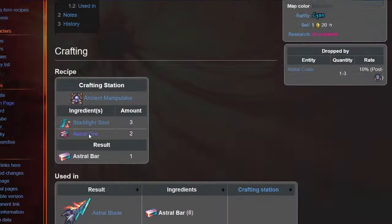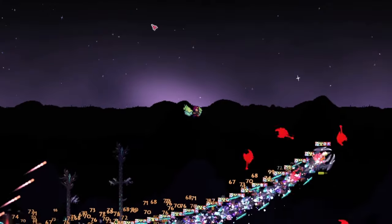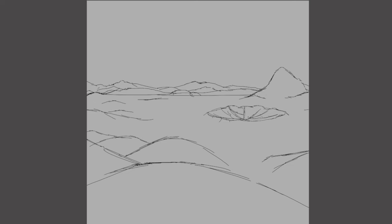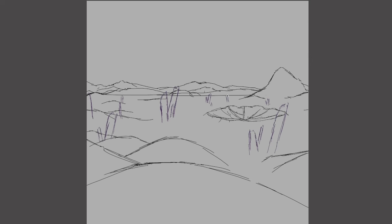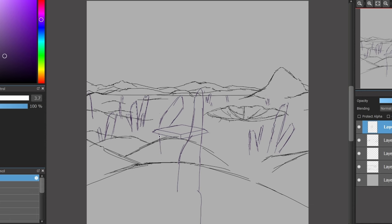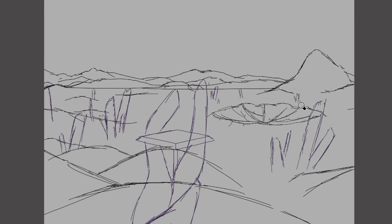It's a late-game ore that you can only collect after defeating a boss before the Moon Lord. With a decent sketch of the landscape, let's add some monoliths. There will be many of these dotted around the place with different sizes. I decided to add one in the foreground with a platform on the middle of it.